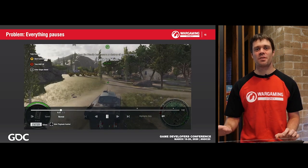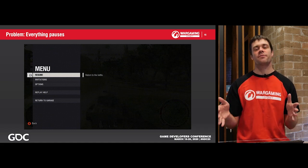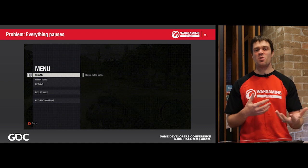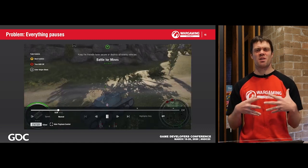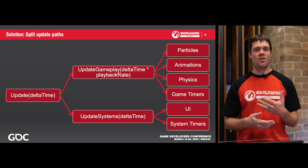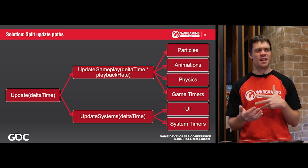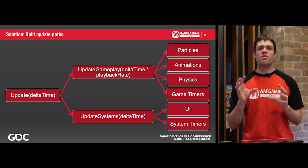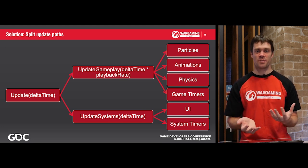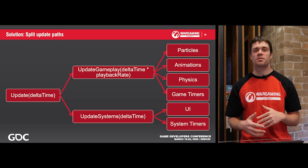Our first problem: straight off the bat, we had replays playing back, started playing one, paused, hit the menu — and we couldn't do anything. This was because the pause was affecting the entire game, from moving through the menu system to everything else — there was no concept of a split. So we needed to split how our updates were affected. Anything for gameplay was modified by our playback rate delta — animations, particles, physics all needed to slow down — but things like UI and system timers for resource loading or spawning all wanted to flow at the original rate. The idea is to split between gameplay and systems.